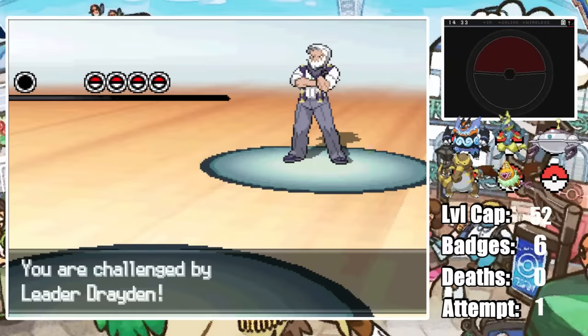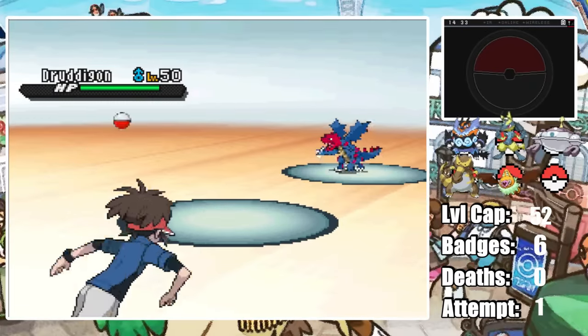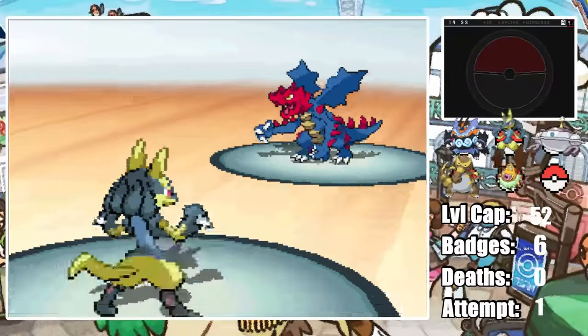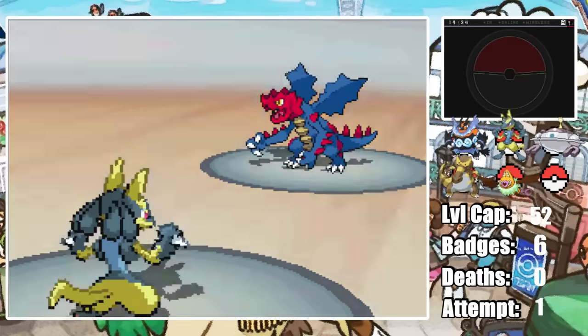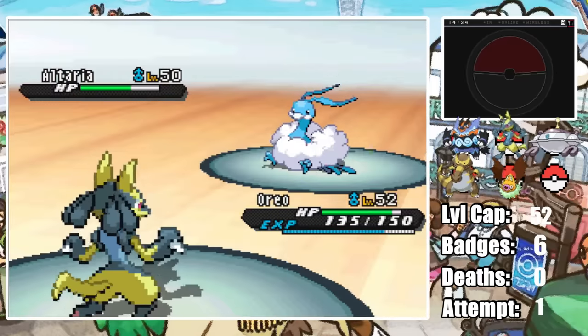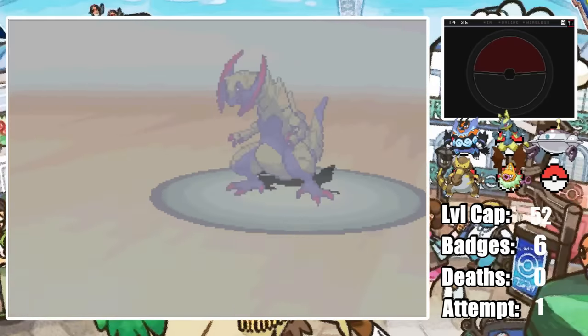Losing Terry was super sad, but Oreo with his raging Ice Fists is ready to avenge Terry by beating down Drayden and his Dragon-type Pokemon. Drayden leads with Druddigon as Oreo sets up a Swords Dance while Druddigon hits a very soft Rock Slide. With plus-two attack, Oreo's Ice Punch one-shots Druddigon, Altaria, Flygon, and Haxorus, avenging Terry and earning us the seventh badge.